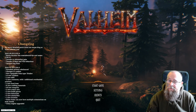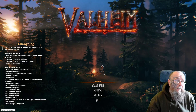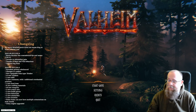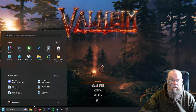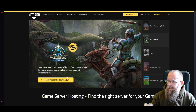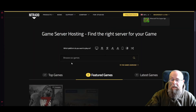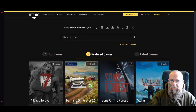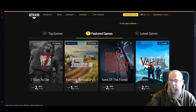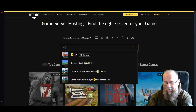Let's get into how you can make your very own server — it is very simple. The first thing you're going to do is bring up the Nitrado website. If you use the link in the description it will take you straight there. Scroll down and you'll probably see Valheim listed — if not, just type it in, and you'll have crossplay already enabled.